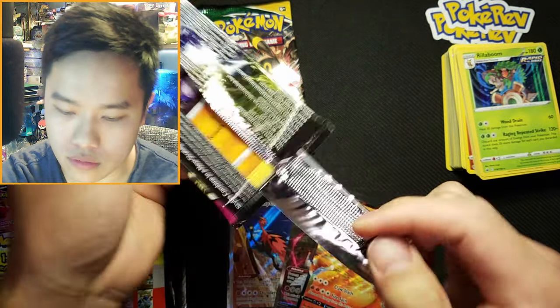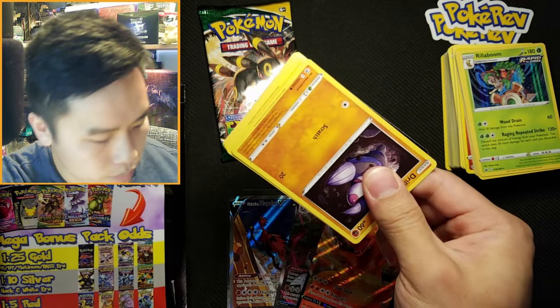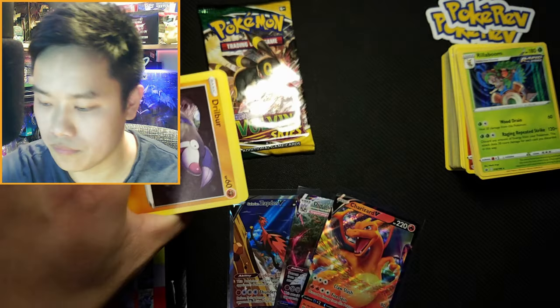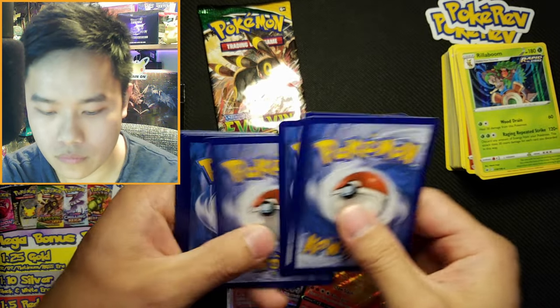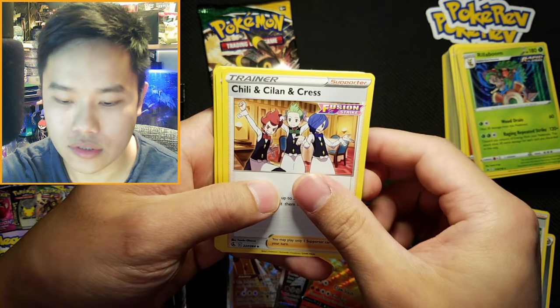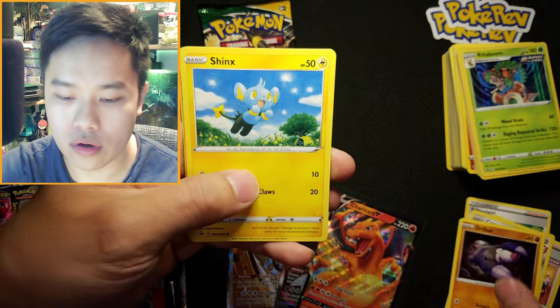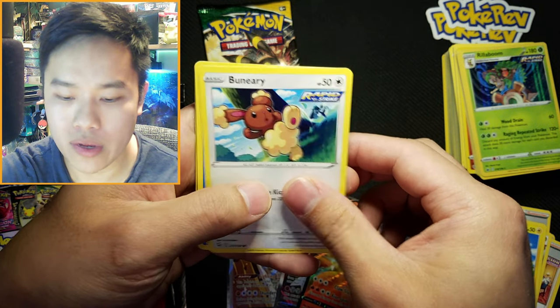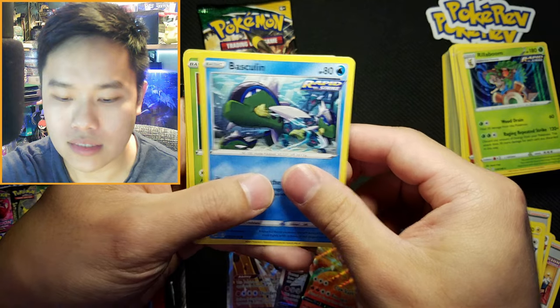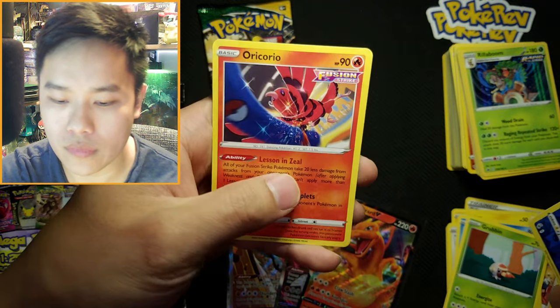Fusion Strike — here we go. Come on, alt art Gengar, Melmetal... Code card, Steel Energy, Steel Energy, Schoolgirl, Chili, Sylveon, and Kress. Copperjah, Drillbur, Shinks, Bunnelby, Basculin, Rufflet, Marill, and Oricorio.